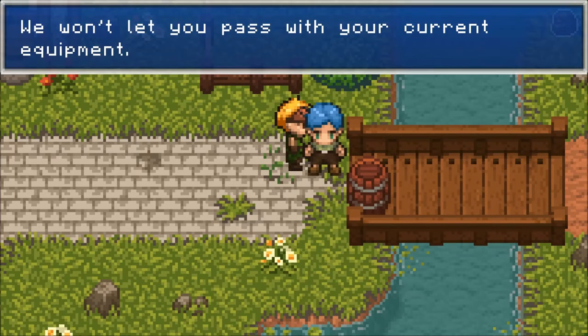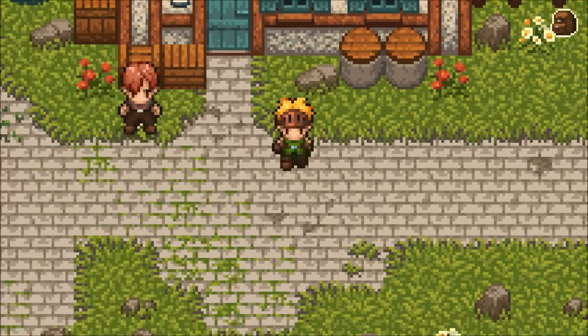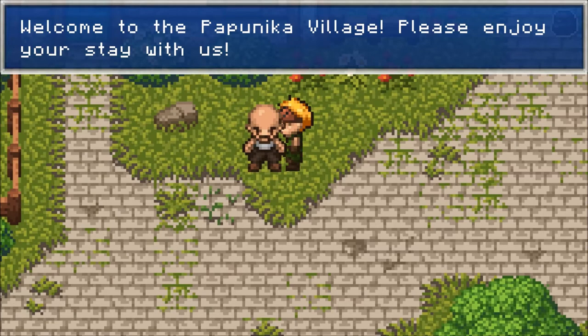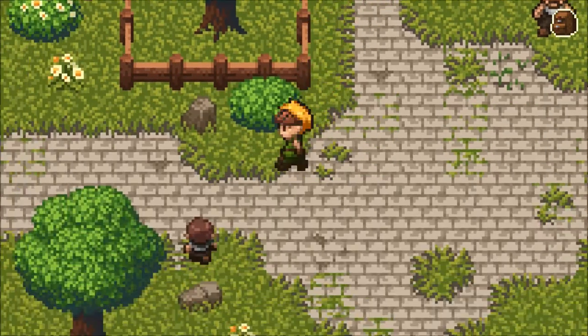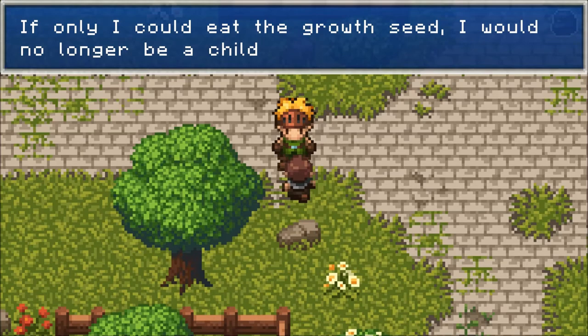'There are quite strong monsters in the caves ahead. We won't let you pass with your current equipment.' Okay, we need to find equipment. And we still can't go in the houses. 'Adults are not funny. They always complain about us children.' Yeah, these adults are assholes, aren't they?